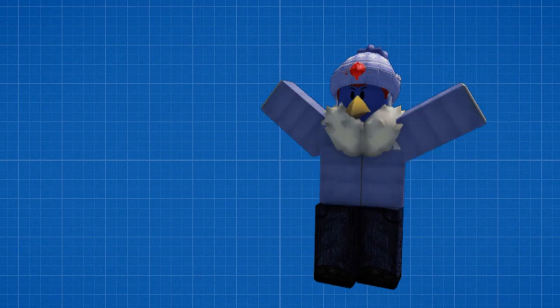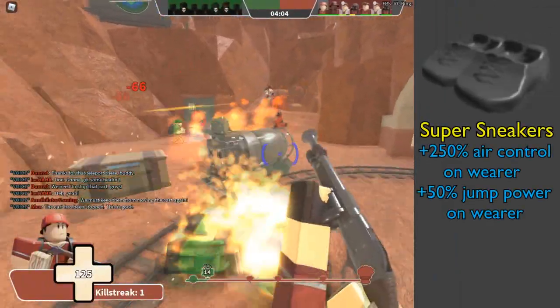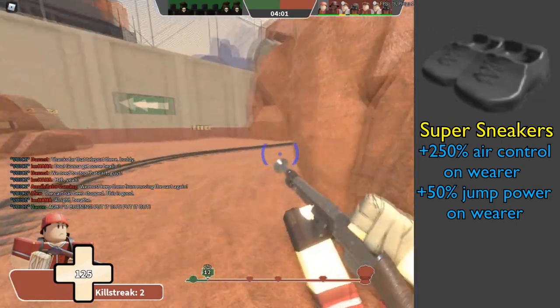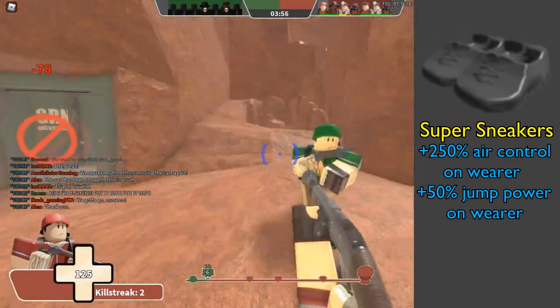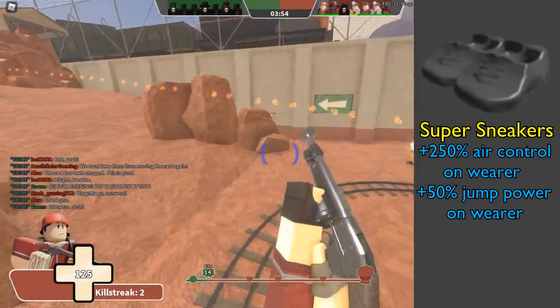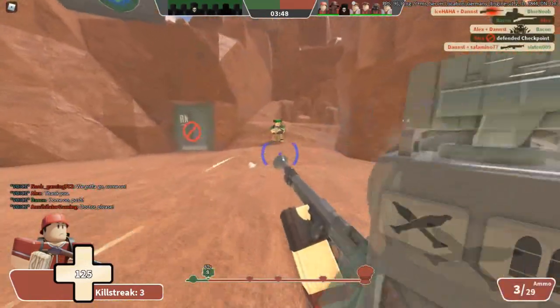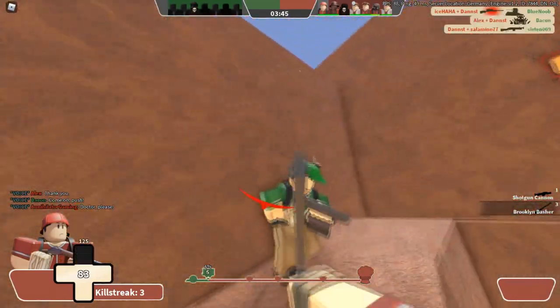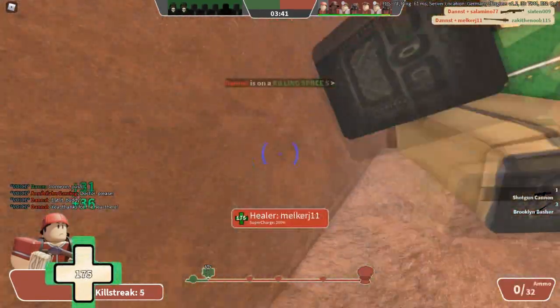There must be something that works with it, right? The secondary that, in my opinion, helps out the most while using the Shotgun Cannon is the Super Sneakers. With its 250% more air control and higher jumps, it really helps in moments when you have to reload — whether you missed all your shots and want to try again while dodging projectiles, or you didn't kill the enemy even after hitting all your shots, which can happen a lot against a brute. With the Super Sneakers you can go around enemies while reloading, but trust me, it's better to back off instead, because it could get you killed if your enemy knows where you're going.